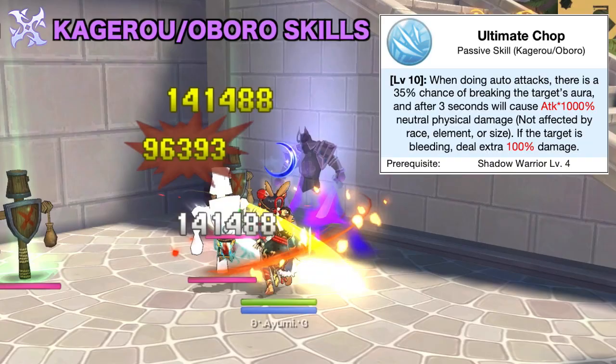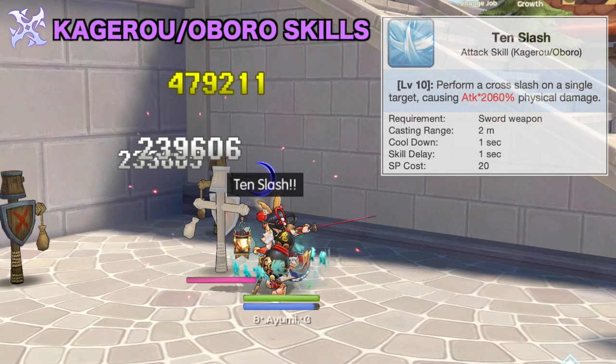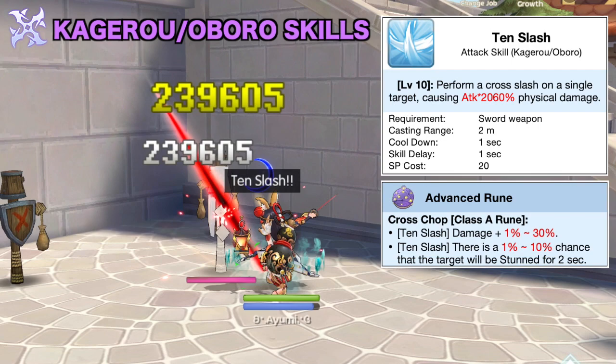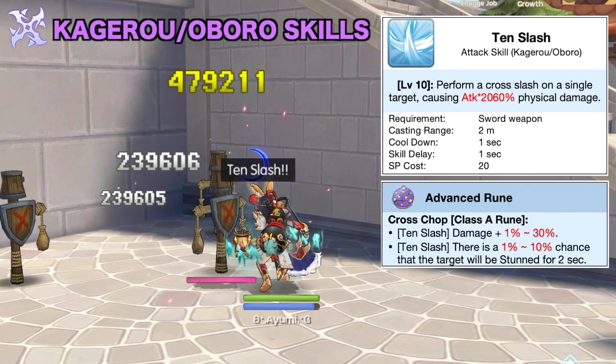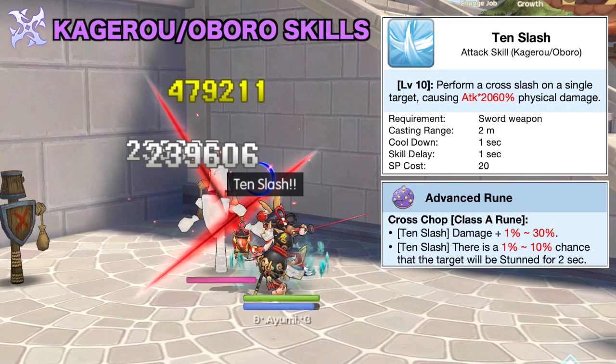Kaguro and Oboro also have a sword-exclusive attack skill called Ten Slash which deals damage to a single target. There's an advanced rune which increases its damage by up to 30% and grants up to 10% chance to stun. However, the damage of Ten Slash does not crit, so you will need to build Ignore DEF and Skill Damage multiplier for it to be more effective, which are not the focus of the auto-attack build. So personally, I think it would be more advantageous to allocate points on other auxiliary skills instead of Ten Slash.